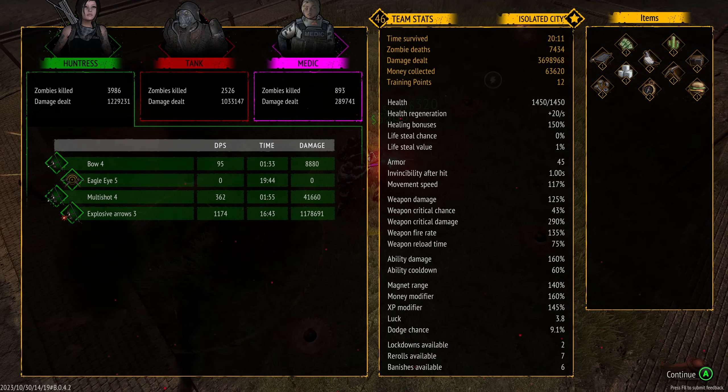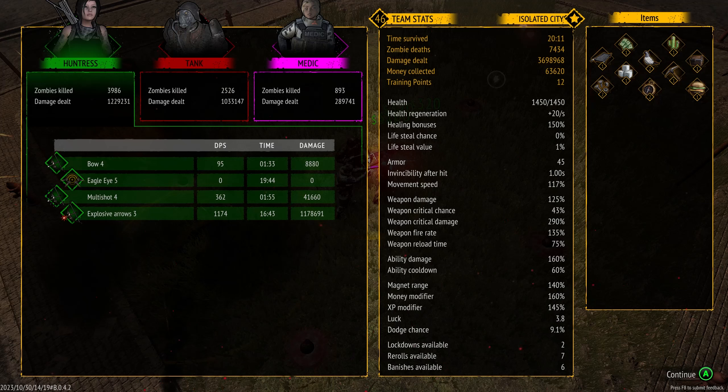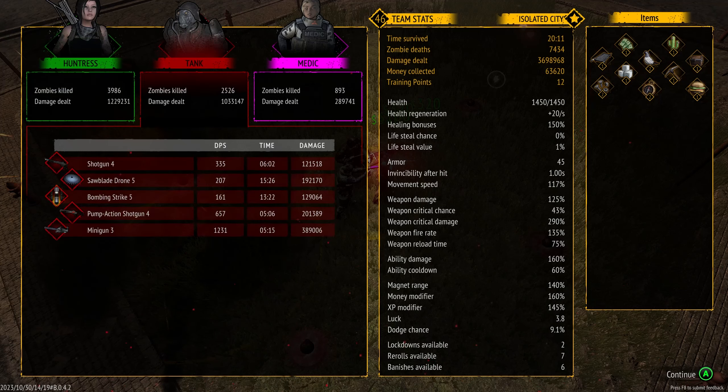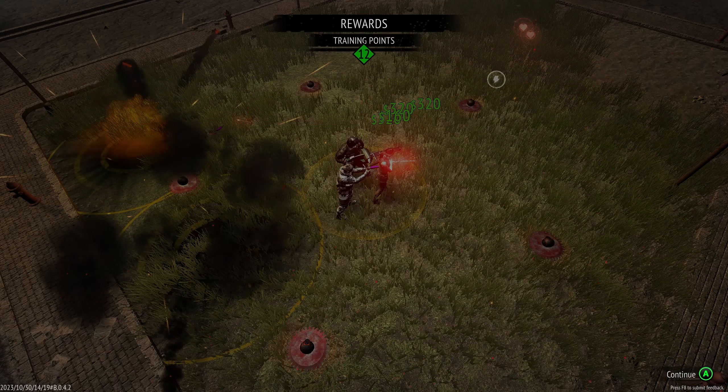We'll take a look at the end screen here. You can see you get basically your DPS by character. Explosive arrows: 1174. Minigun: 31,231. I'm telling you, the minigun is good — I like it a lot. And then the medic didn't do much in terms of damage, but she definitely gave us a lot of survivability.